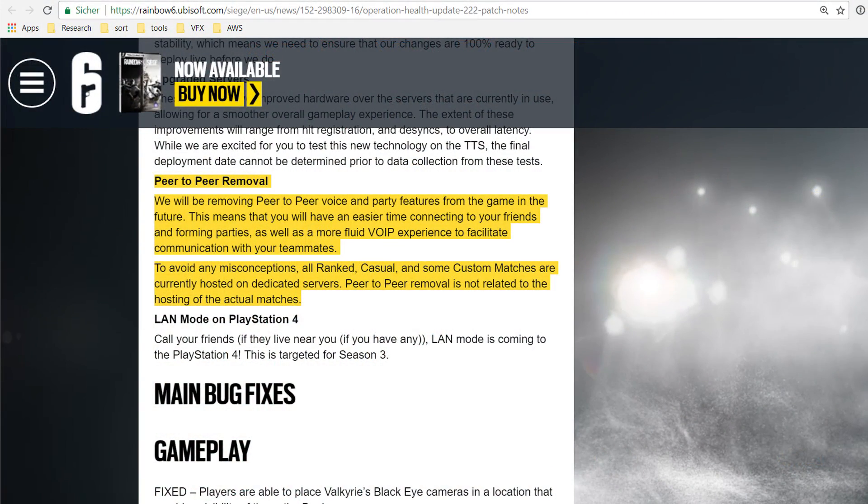Since day 1, Rainbow Six Siege has used dedicated game servers to host both ranked and casual matches. Custom matches could be hosted by a player, or when you manage to invite the full roster of players, you could also spawn a private dedicated game server for that match. There was some confusion recently when Ubisoft announced they will move the voice over IP system from peer-to-peer to dedicated VoIP servers. The primary reason is that the peer-to-peer VoIP solution still used today reveals the IP addresses of your teammates. As far as I know this change is still planned to happen in the near future. Also, all custom matches will move to dedicated game servers as well.